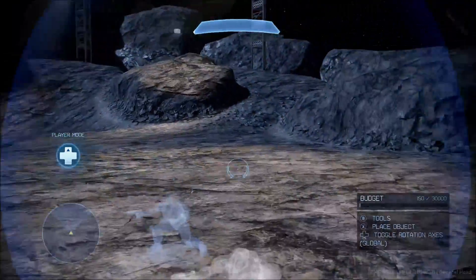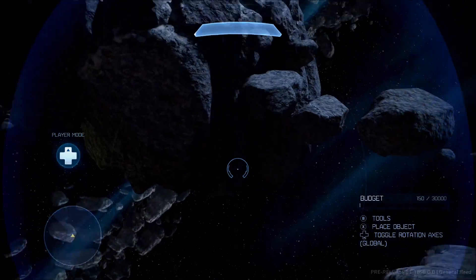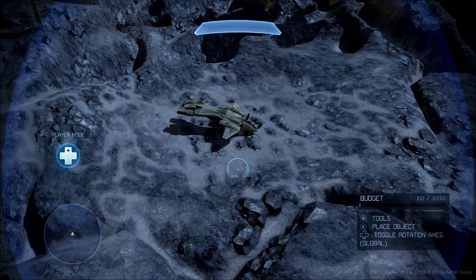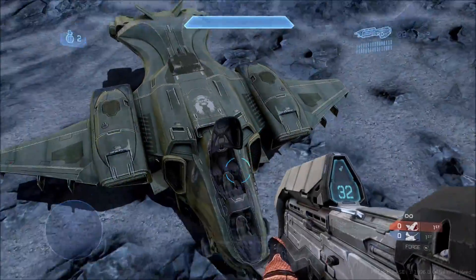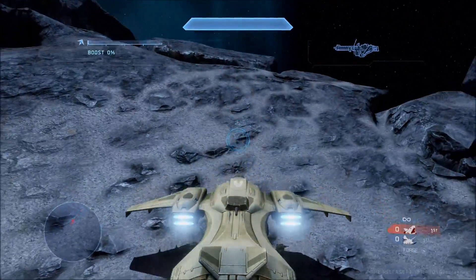Let's start with the Pelican first and see if the Pelican can be hijacked by an enemy, or if you can hijack the Pelican. What we're going to do is simply drive the Pelican and then have someone on the enemy team see if they can hijack and board the Pelican. So here we go.